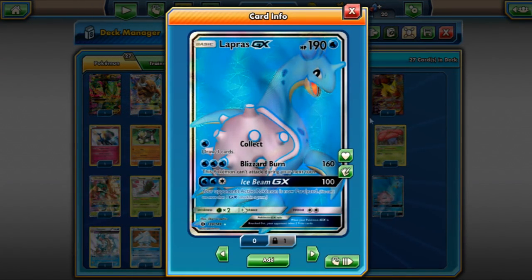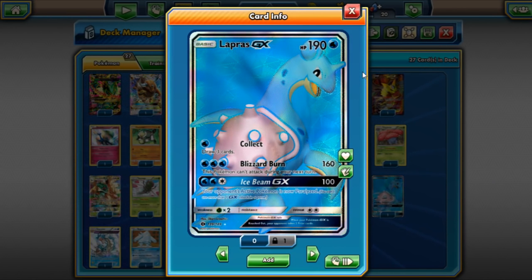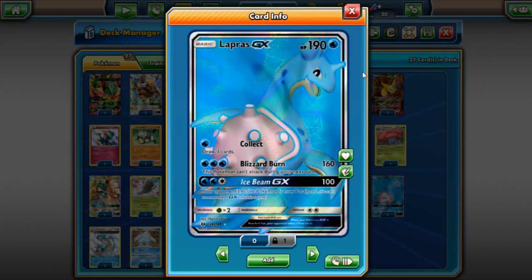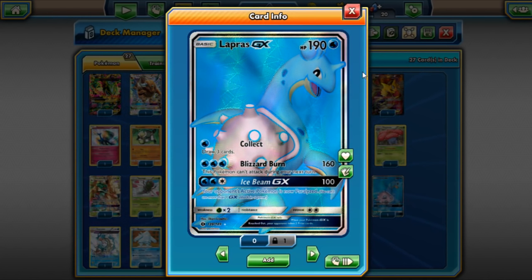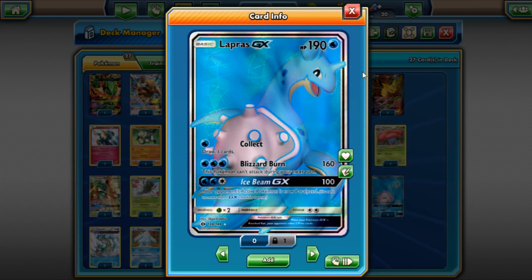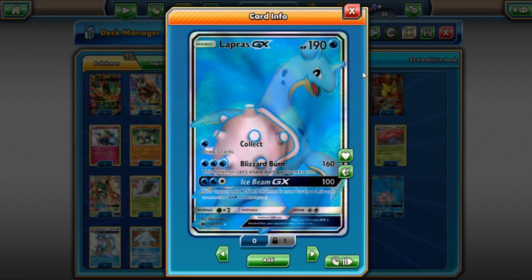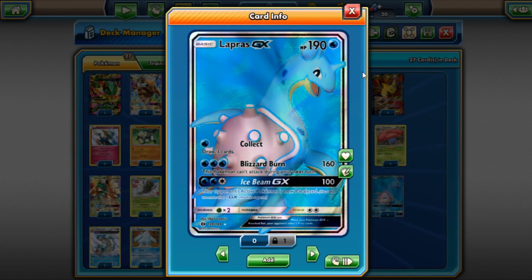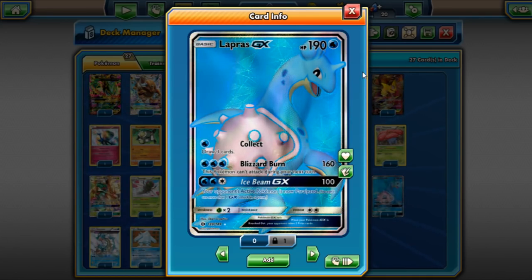Baby Mewtwo Damage Change decks are also kind of popular — that took Top 8 at Anaheim. Quad Lapras is a very good deck right now and by far the best budget deck. It's a lot more popular than Water Toolbox right now, which will probably change with the release of Aqua Patch from Guardians Rising. The Skull Grunts, the Flare Grunts, how tanky Lapras is — all of it makes Quad Lapras very threatening.